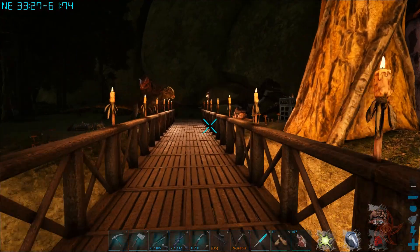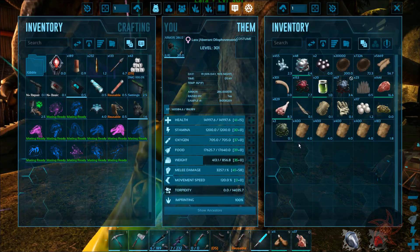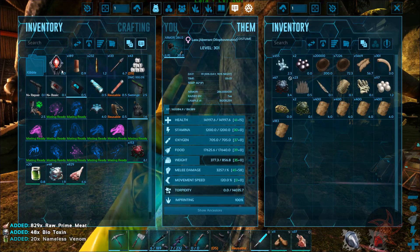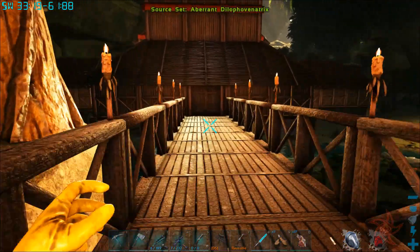A light pet would probably be a better idea when I go to the radiation, just because of Reapers. Let's see - I'm just going to pitch that. Anything with a spoiler I'll grab. Everything else can just get transferred into the workbench.